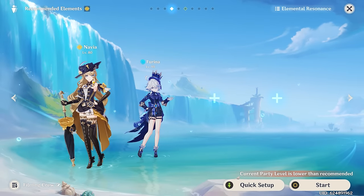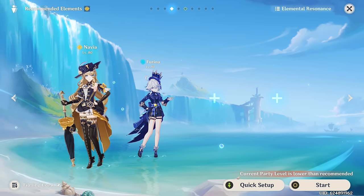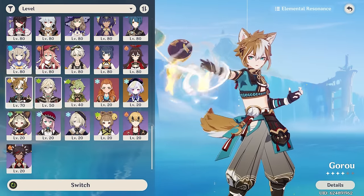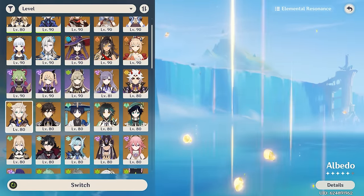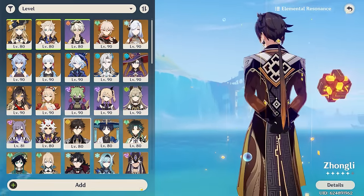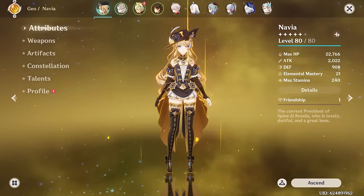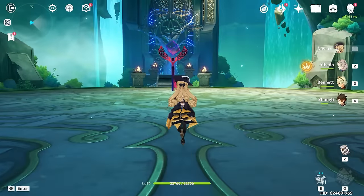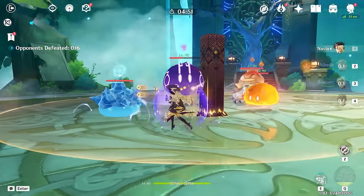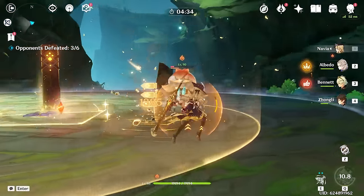Let's go try out this domain. We'll throw Navia in the first slot as our main DPS. Now, Navia is going to want geo support so we can get those crystallized shards faster. Good examples include Albedo, Zhongli, and Gorou. I like putting Albedo in this team comp, with Bennett for damage support and Zhongli to generate crystal shards and get her stacks up faster. Mono Geo will probably be one of her best teams because of the crystal shard generation. We'll put down Albedo and get Navia's burst up as fast as we can, since her burst generates Shrapnel stacks more quickly.